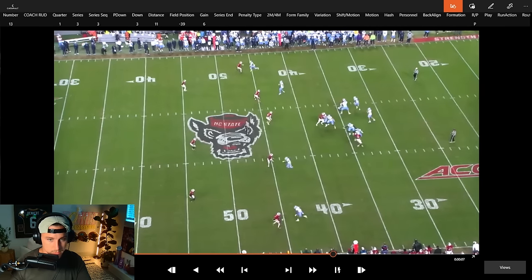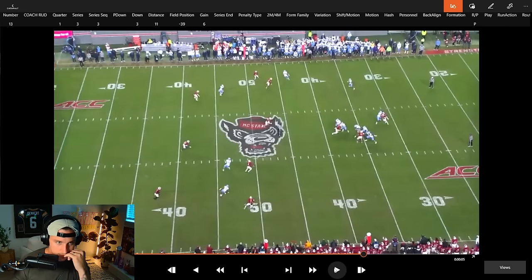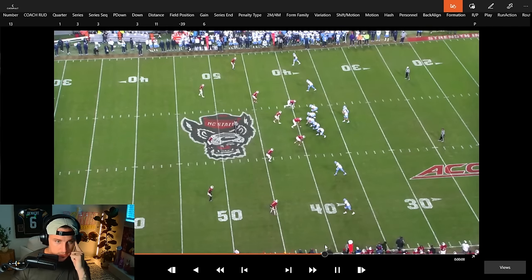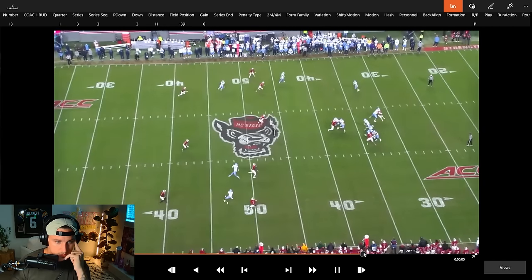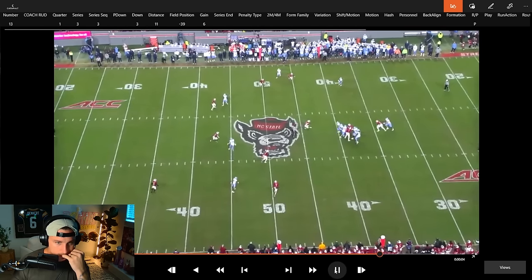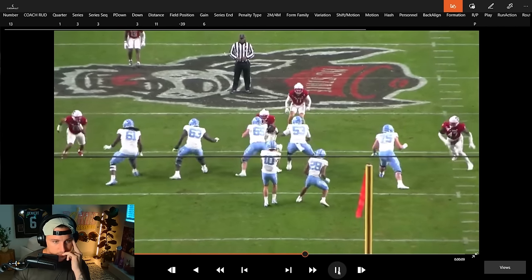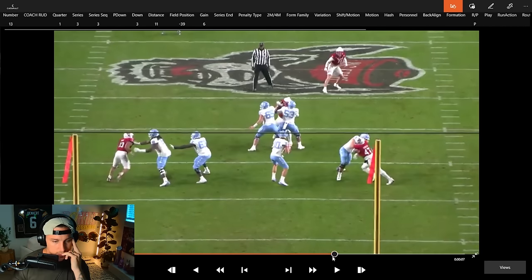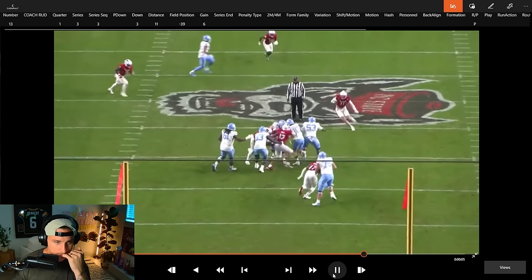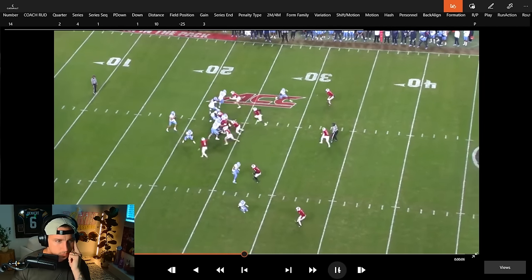Now he's in the soft part of the pocket, starts to scramble and runs. Takes another decent hit. The concept is basically stick-go, running back check flat, through route here. He has nothing - that's fine, it's third and long, you're trying to go make a play. He kind of runs with his eyes down a little bit. Hopefully on an early down he'd check it down to his running back. He didn't really even go through his reads - he was just hopping his feet around making it seem like it.